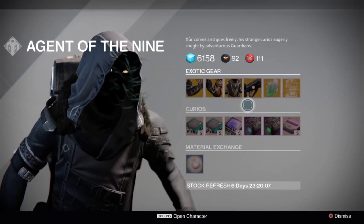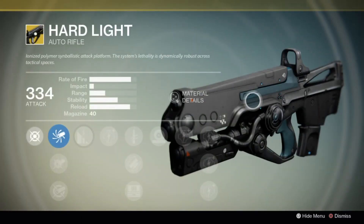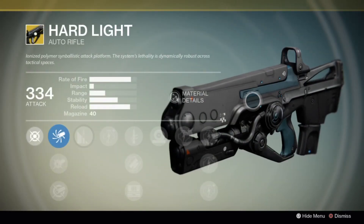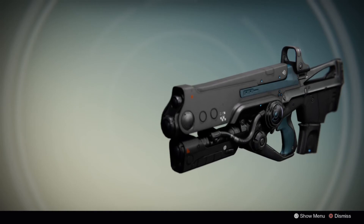Weapon of the week: Hard Light. Not an auto rifle guy, so this one doesn't have much interest to me. Your rounds over-penetrate and ricochet, and the bottom half of each magazine causes additional damage.